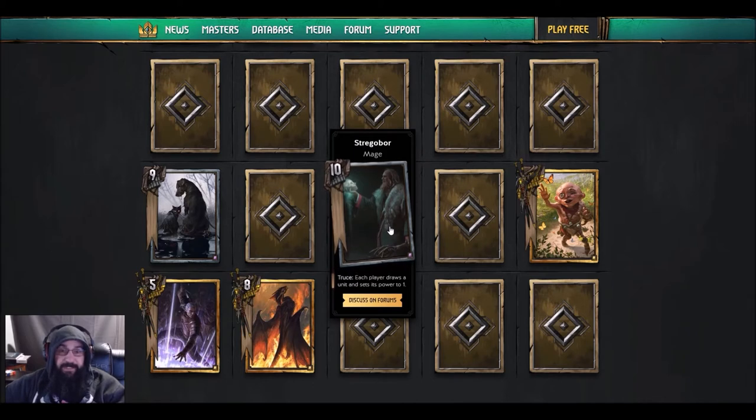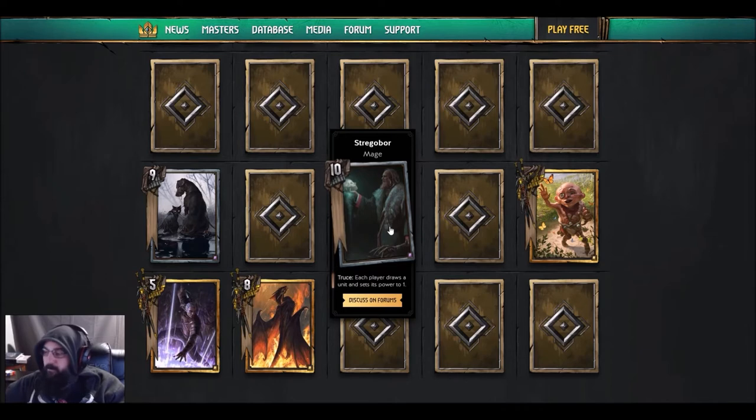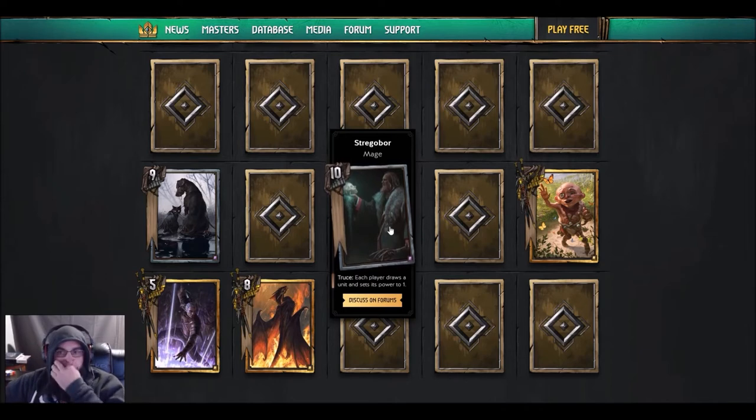It doesn't say gold or anything, so this thing might actually pull your best gold card and just take it straight down to a one. It seems like a mill card. Yeah, it's technically going to be played by a mill player — what the mill player is actually going to do is get to those point-of-no-return cards he doesn't mind grabbing.